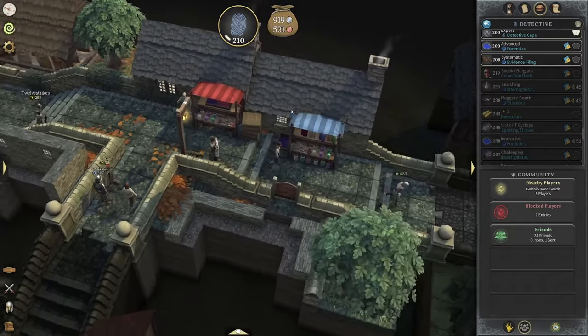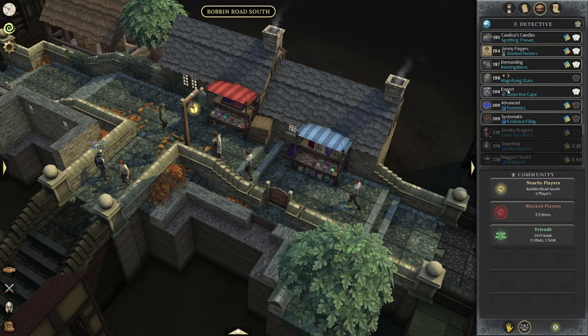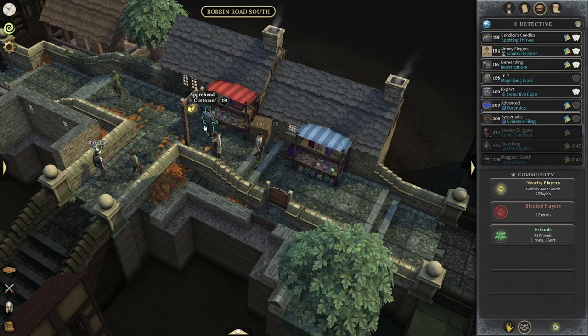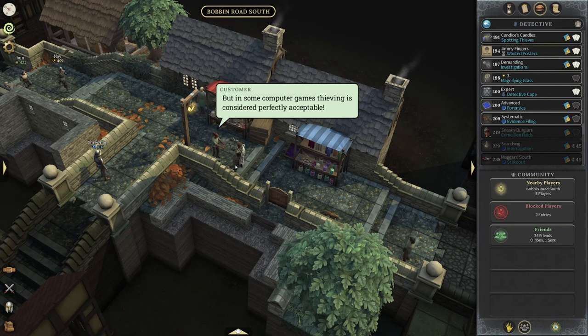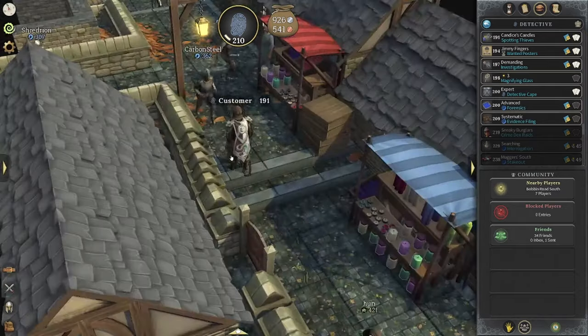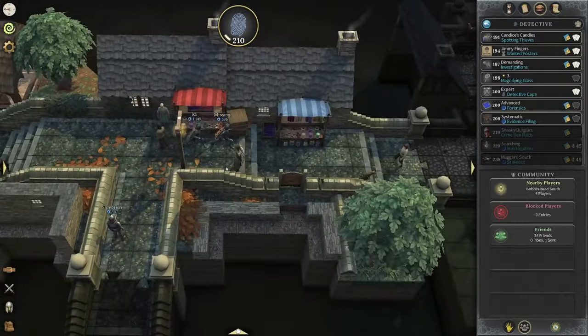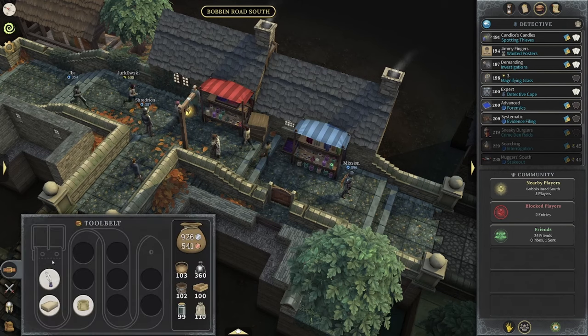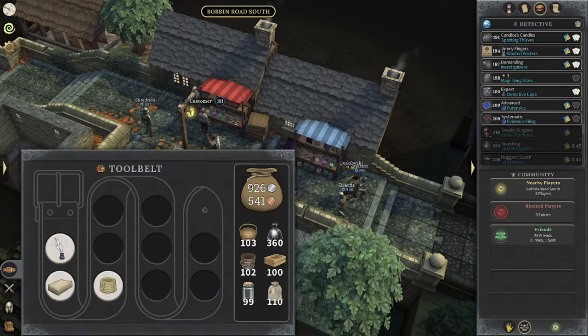Before we get too much further into today's video, I do want you guys to realize I could have the expert cape right now — the expert detective cape looks pretty sweet. The only reason I don't have it, and also the watchperson level 200 cape, is because I have no gold. I train by doing the one activity I love most, crime den raids, but it gives you zero gold. Because of that I have such a low amount of gold, and I'm also enchanting my handcuffs, so I'm at 926 silver at the moment.